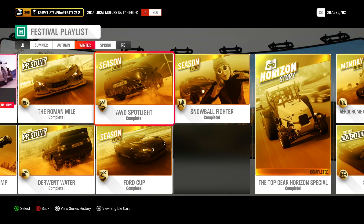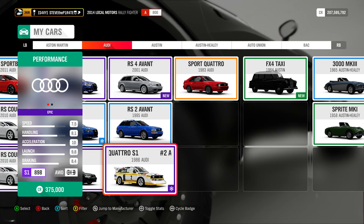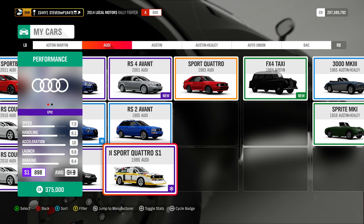Then it's on to the seasonal championships. First up is the All Wheel Drive Spotlight Championship, which starts at Derwent Lakeside Sprint. It's a road racing series event with car restrictions of S1 900 All Wheel Drive. For this I use the 1986 Audi No. 2 Sport Quattro S1 — this car is absolutely fantastic, it pulls out of corners amazingly well and there is no need to tune it.